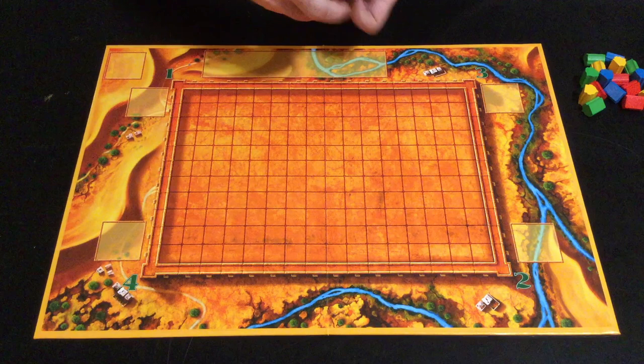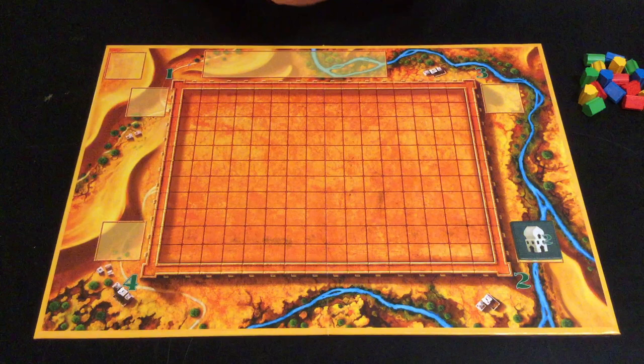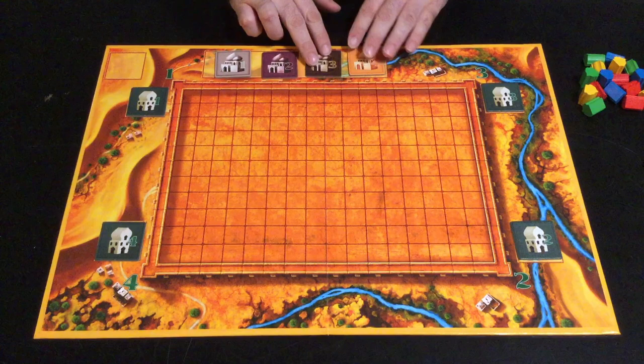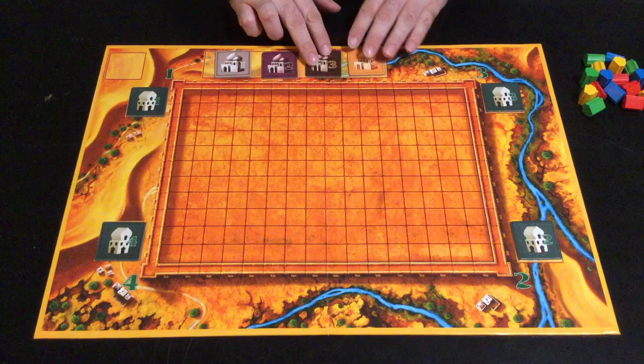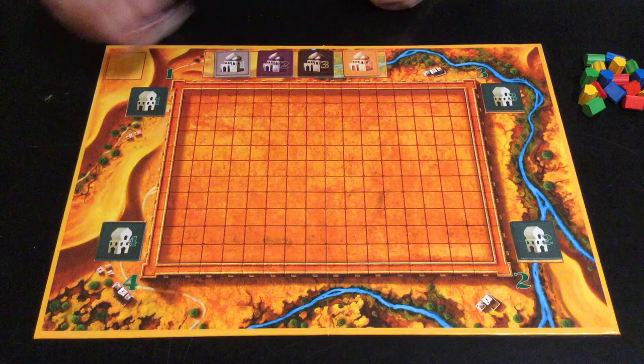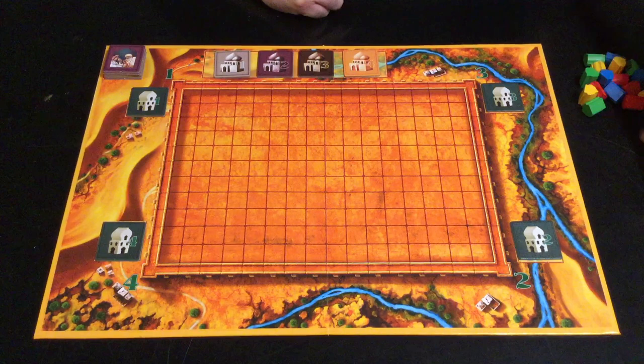To set up the game, place the board on the table between the players. You'll want to place the tiles on the board. These are the tower tiles — each one has a number on it. You're going to put it next to the correct corner of the board, matching the number. These are palace tiles; you can put these up here. If you have the second edition, then you also have these, which are T tiles. Decide at the beginning of the game if you want to use them.